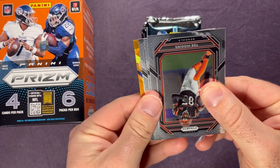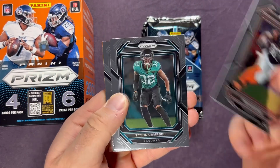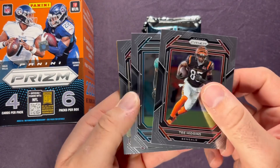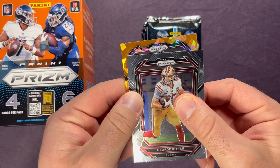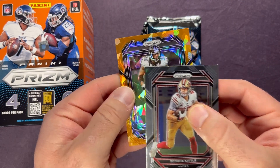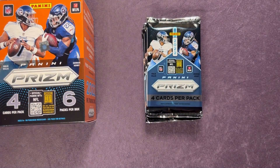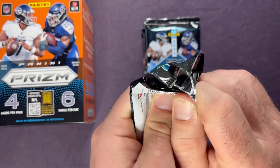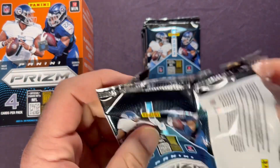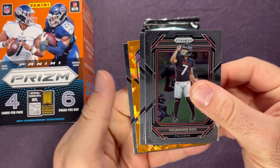There is our first orange ice — Fanatics exclusive. Starting off: T. Higgins, Tyson Campbell, George Kittle, and we have an Ed Reed on the orange ice. I'll probably keep all the orange ice as we go, unless we pull a nice rookie in it. Save the top loading for after the video. Young Way Ku.